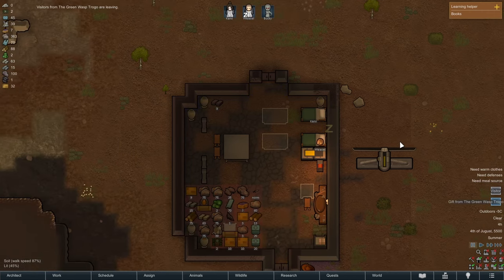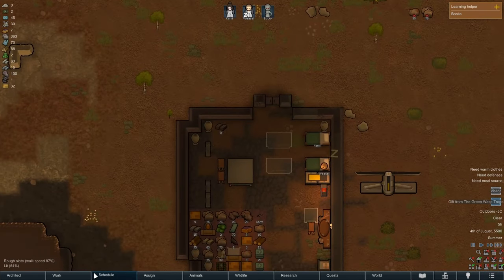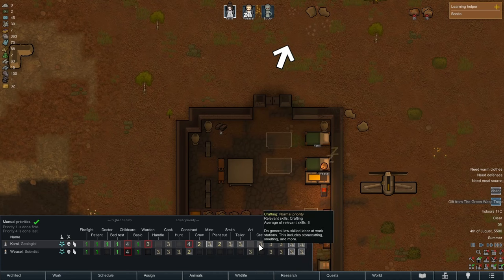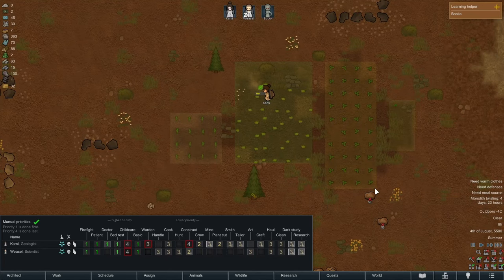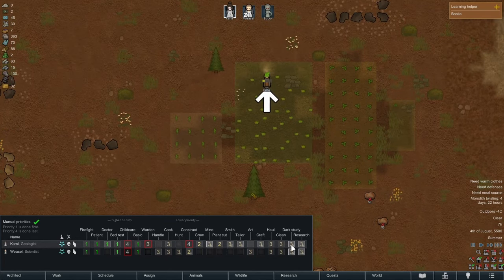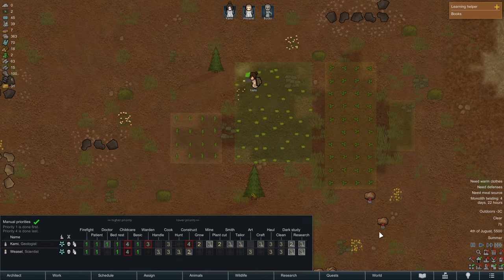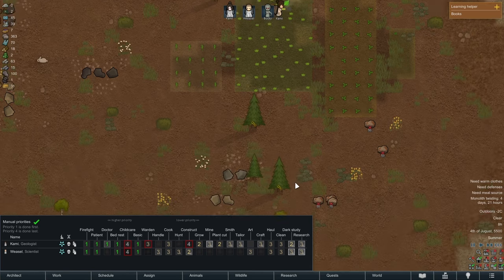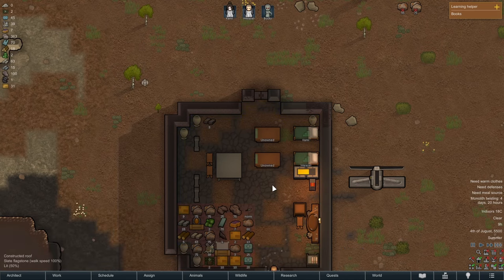We need crafting to happen — get your plants in the ground. The fallen monolith is doing stuff — we have four days to get going. Both of our people are very good at research. We want to maybe knock up some research as well as a priority. So get this stuff in the ground, go from there. These slabs are poor — that is fine. We'll deconstruct that. We're going to reinstall these — I will just leave them there for now, right in the middle.